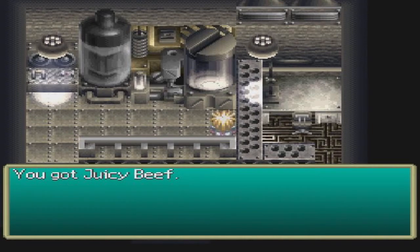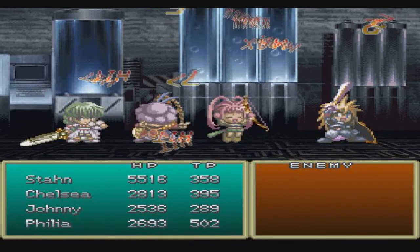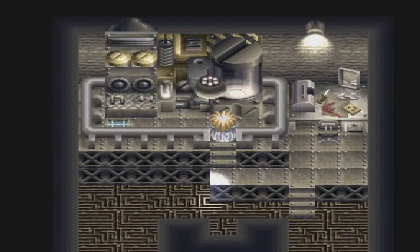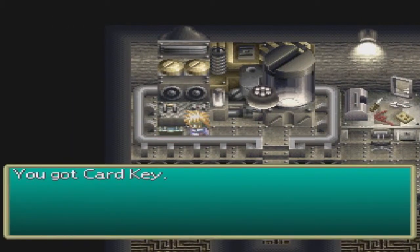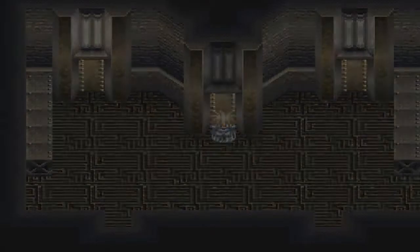We have another rest stop here with a Juicy Beef. As I said, get used to seeing them — there are a lot of them in this dungeon. Now, we get a card key, which is of course a very important item, so make sure you get it. You won't be able to get far without it.